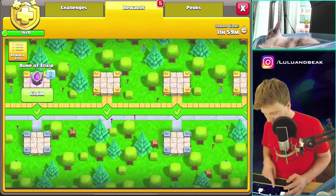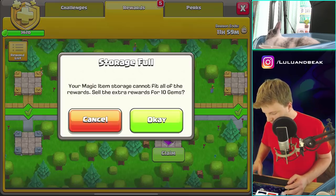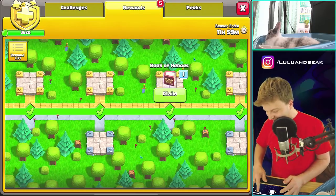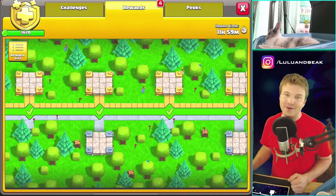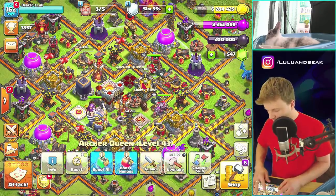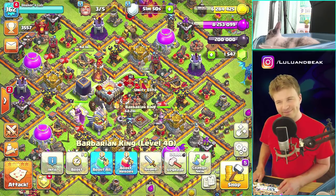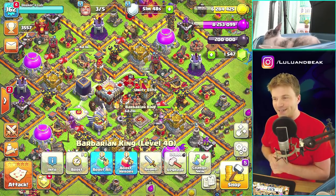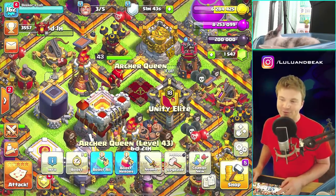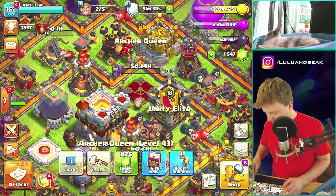I don't think we have another book of heroes, but let me look real quick. There's those runes — we gotta collect our stuff. Resource potion — book of heroes! Oh my god, I forgot we had another one! That's so perfect. So right now we can do another hero — it can either be the queen or the king. I might actually do the queen again because it would be so nice to have her at level 44, almost level 45.